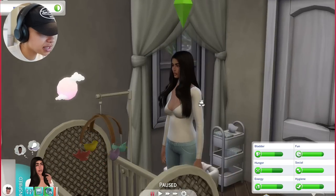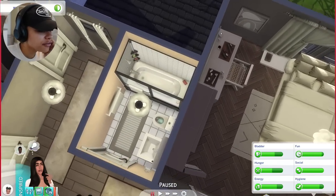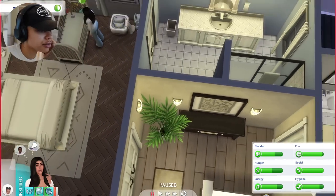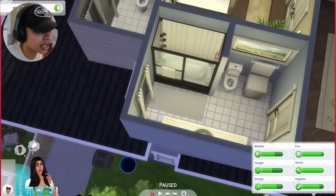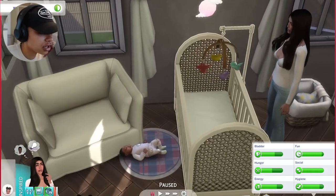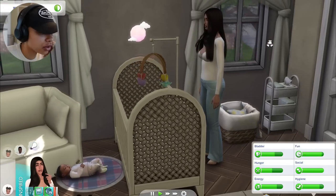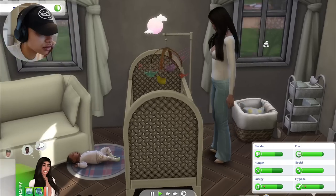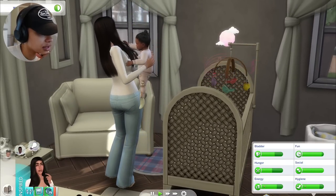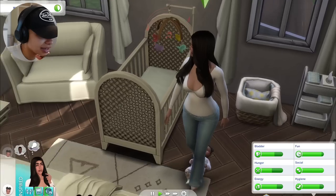I really wanted her to be able to explore everything in this expansion pack. We still have to renovate some of the bathrooms which I haven't gotten around to - honestly the bathrooms are just so ugly to me so I'm definitely going to renovate those one of these days. But I did everything else in the house. I'm just gonna have her try and put baby Lexi into her bed to see if it works, but it was glitching before. Let's see what's gonna happen - is it gonna work?